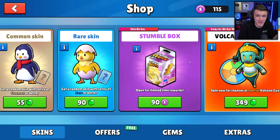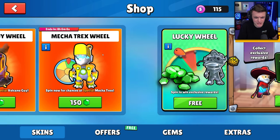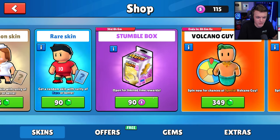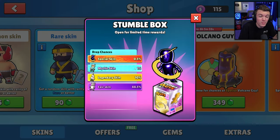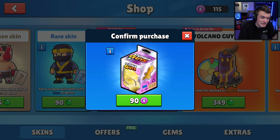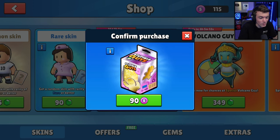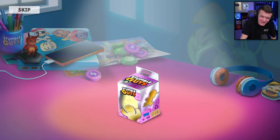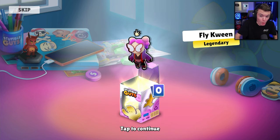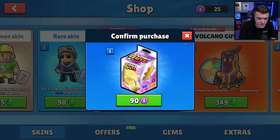I have a lot of gems on this account but not many tokens, so I only have enough tokens to open one Stumble Box. Here we go — one single Stumble Box, we could get a special or a mythic but probably an epic since Stumble Boxes are very hard to get anything good out of. Fly Queen — legendary! 10% chance for a legendary, that's a W.